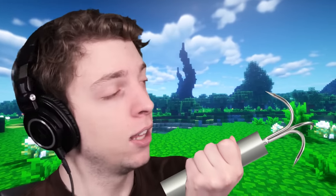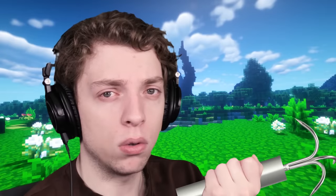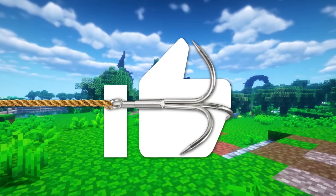Speaking of grappling hooks, here's my grappling hook right now. The like button's over there. I can shoot my grappling hook towards it and grab it if you guys click the like button. All you have to do is click like — I'm doing all the difficult work here. Whoa! Well, that was easy.